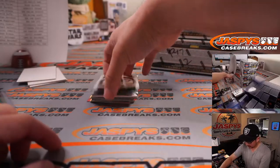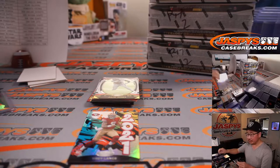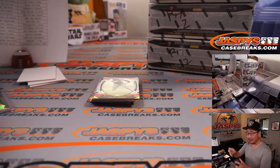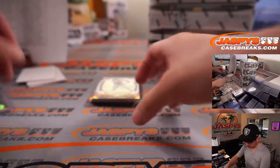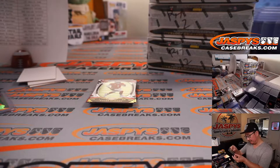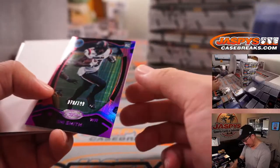Nice, there it is. Got a Zach Moss relic, 98 out of 299 — Buffalo! Carlos with the Bills. And a Trey Lance for Victor. Christian McCaffrey, Christian McCaffrey — to 50 out of 50. That's 50 out of 50, TJ. Could be a couple eBay 1-of-1s there. Josh Jacobs. There's Shi Smith to 199.